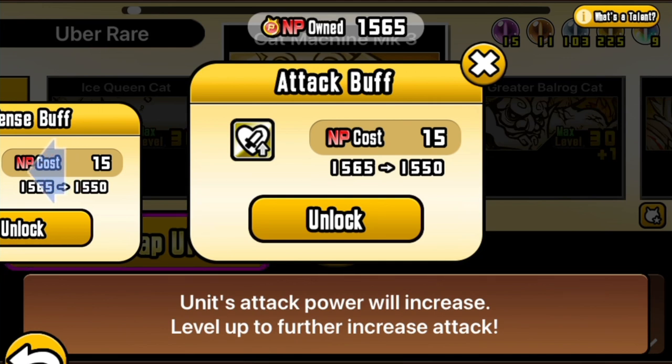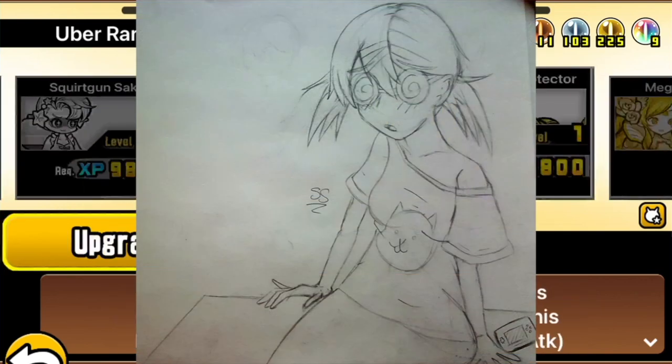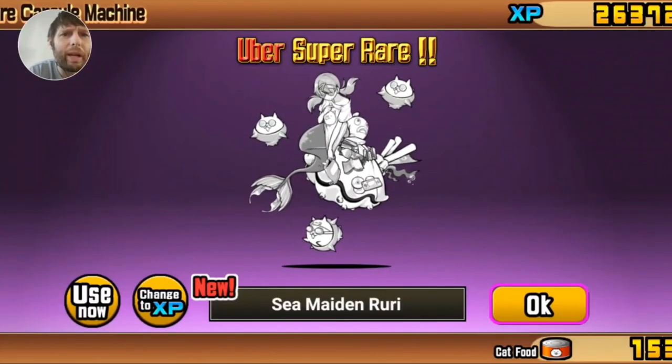Admittedly, a meta that I know absolutely nothing about. Finally, somewhere that's not here, Sea Maiden Ruri gains some abilities to target relic, get curse immunity, resist slow, and the health and attack buffs you perhaps come to expect.